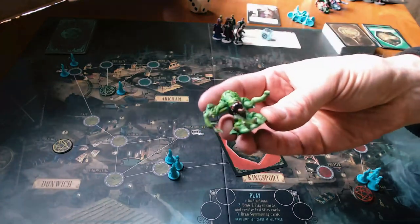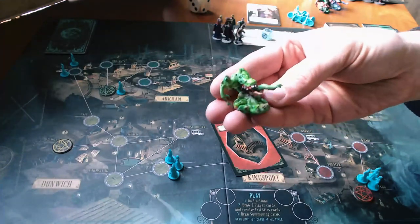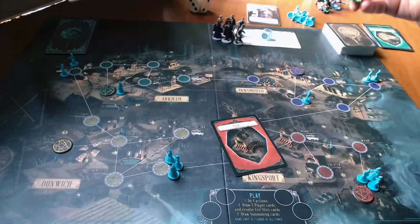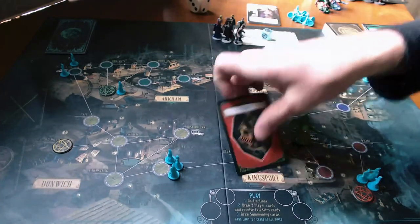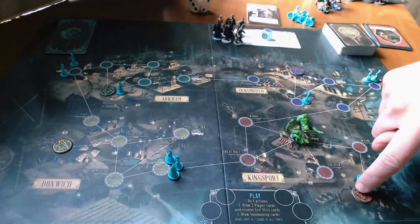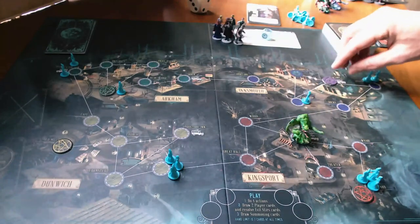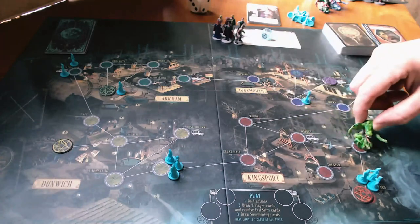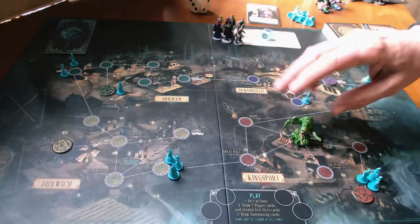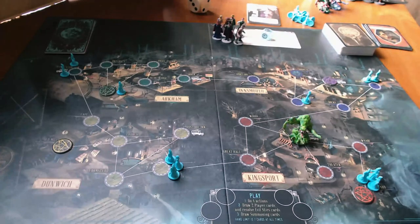Shoggoths are these miserable creatures — they're aberrations from another dimension. Their thing is that they are trying to make their way to the closest gate. These tokens represent gates to another world, another realm. If the Shoggoth is able to make his way to the gate then the game is over, so him being at the market means I'm already potentially two turns away from the end of the game.